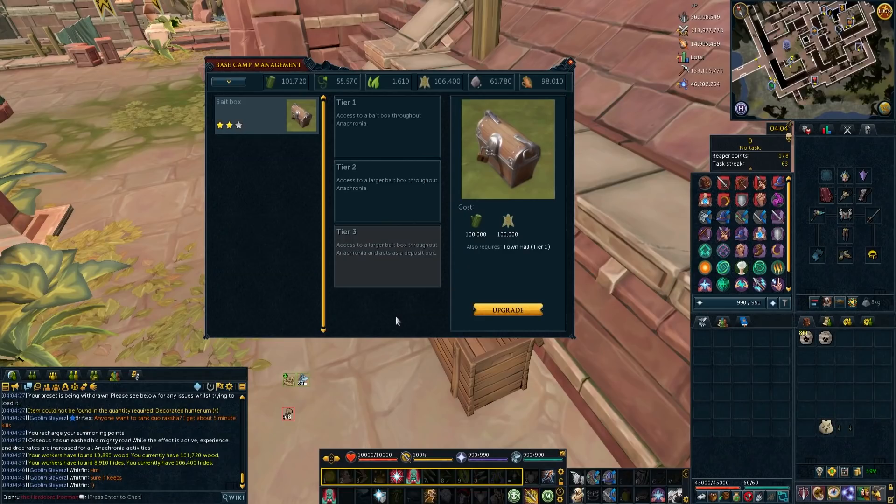After that nice break from Big Game Hunter it was time to go back. During my break I got more resources at Anachronia, which allowed me to purchase the Tier 3 Bait Box. Now this acts as a deposit box, which really helps doing Big Game Hunter. I now have all the quality of life features including the Tier 3 Hunter Lodge, faster traps, and everything, so Big Game Hunter is smooth as hell on the Iron Man.